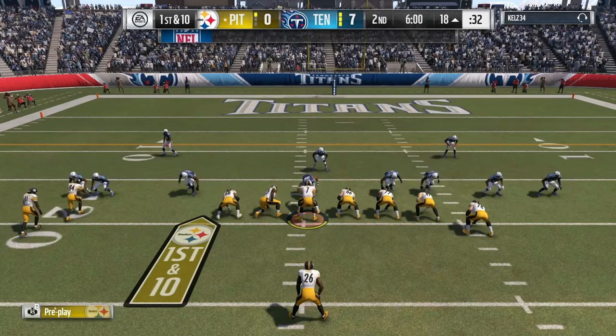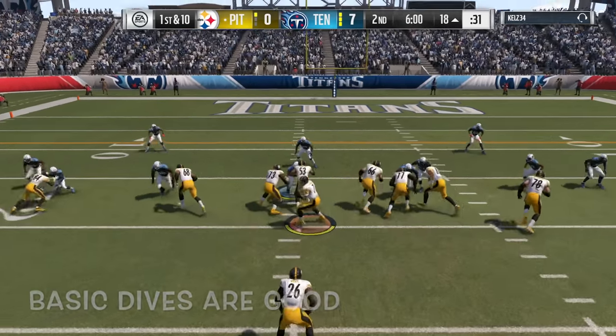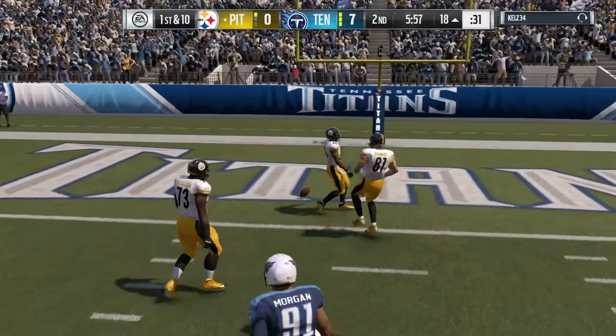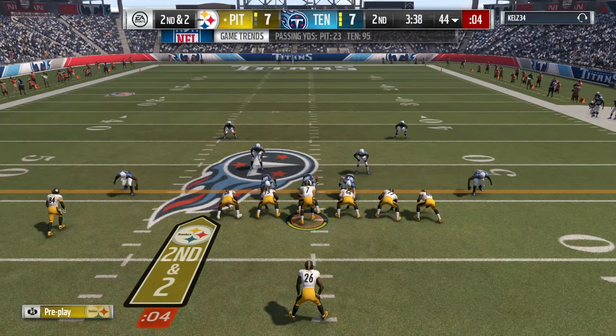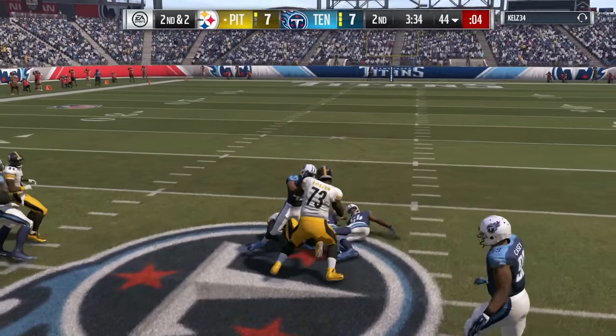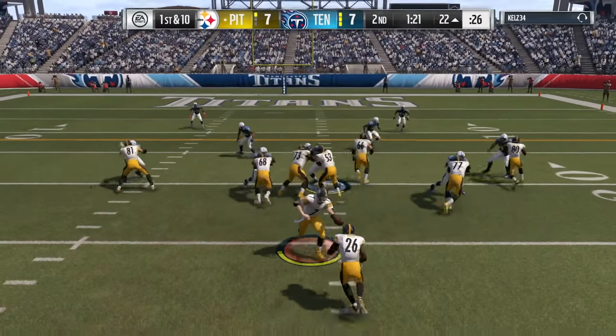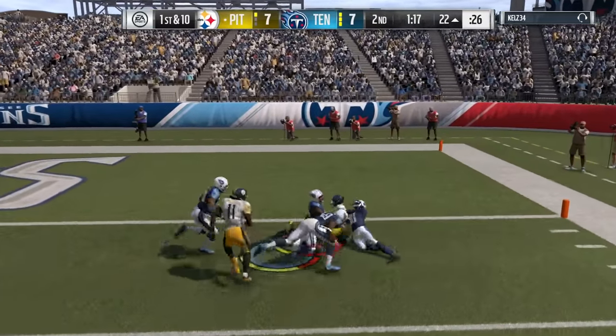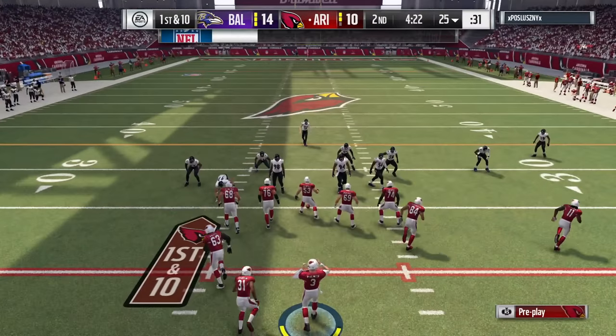To make your Madden 17 running game even easier, just use basic halfback dives. If you have interior linemen with high run block ratings, you can eat. This play is so simple — just move your analog stick away from the defensive tackles and gain yards. I'm taking Le'Veon Bell and moving him away from whichever way the defensive line goes. The Titans have one of the best defensive ends in the game, so I want to stay away from them, and I almost go untouched right into the end zone, getting stopped at the one.